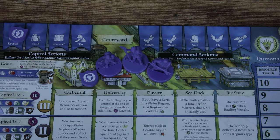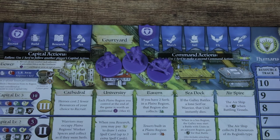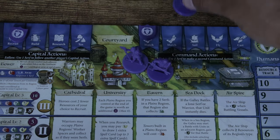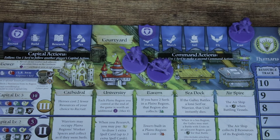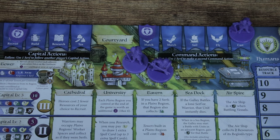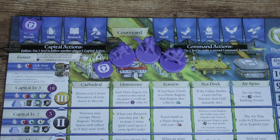The second category of Actions are Command Actions. If you pick one of these, you can immediately muster a second Command Action by taking one Serf from your Courtyard into another Command Action. So you could March and then muster and then cast a Spell. So Capital Actions let other players follow you using a Serf, while Command Actions let you use one Serf to pick two separate Command Actions at once.